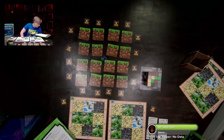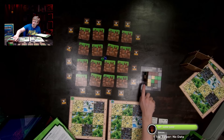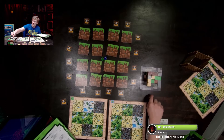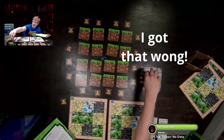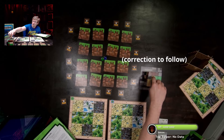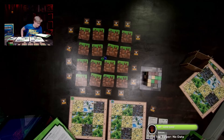Blocks can only be collected if their top side plus at least two more sides are exposed, so you can't take certain ones. You can only take corner-accessible blocks — for example, once you take two, you can get to the one below because two of its sides and the top would be exposed.